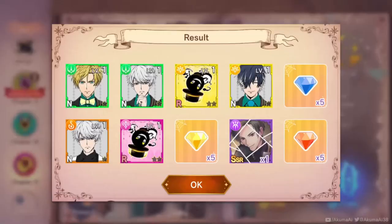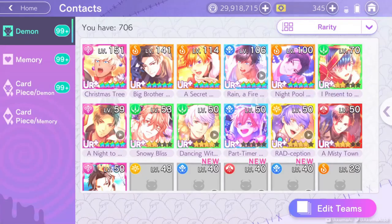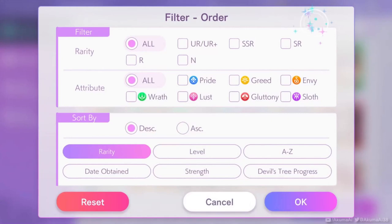You'd normally want to see what you get, but I'm going to hit skip just for speed. Now we're going to go back to the side panel and go to contacts. I like to choose the normal rarity just so I'm not distracted by any of the cute pictures.